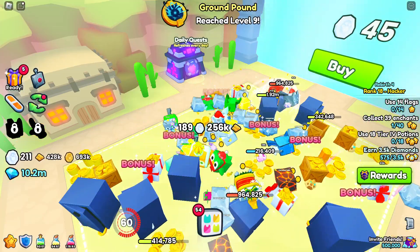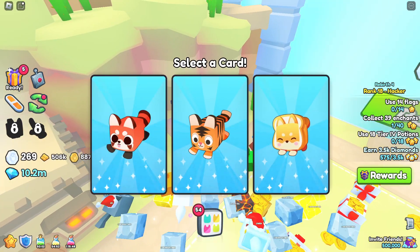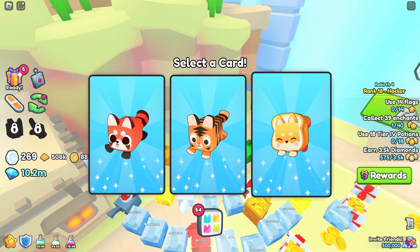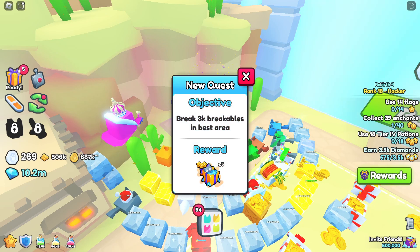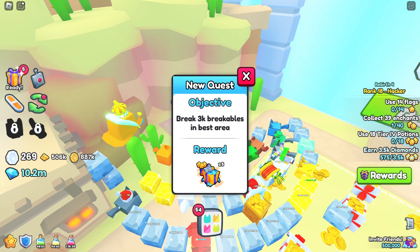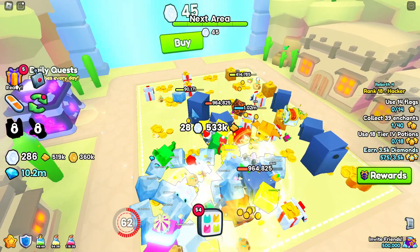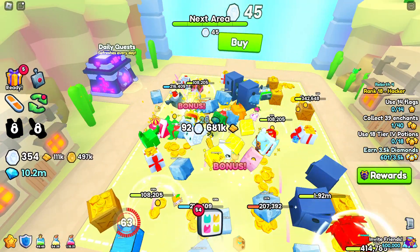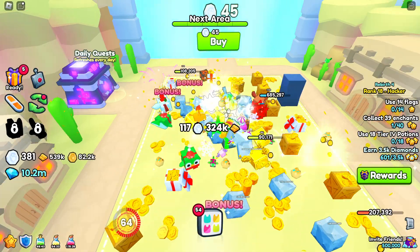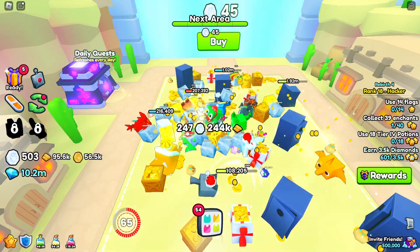Look at that, zone 44 guys. I know I said I was gonna fast forward to 99, but we got daily quests, so this gives you quests — you select the card. Tiger — break 3k breakables in your best area, reward: you get five large gifts. I mean 3k breakables in my best area right now is this one, that should be pretty easy. We'll keep working on that one as we go along, I just wanted to point that out to you guys on our way to 99.